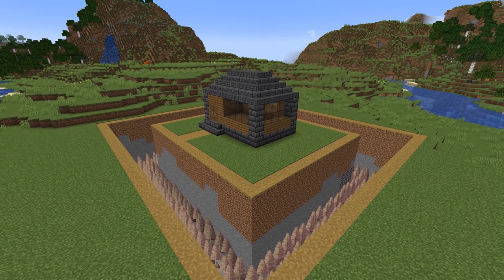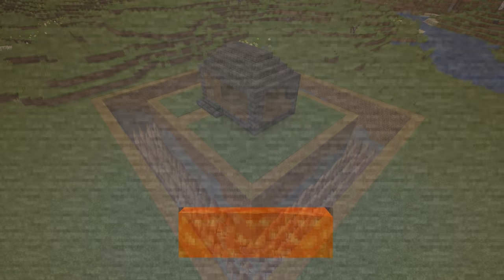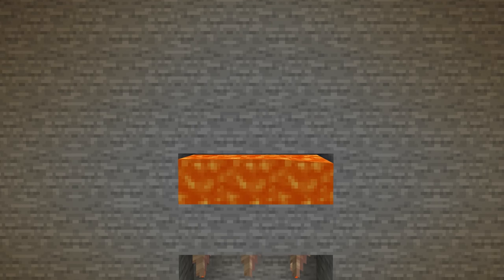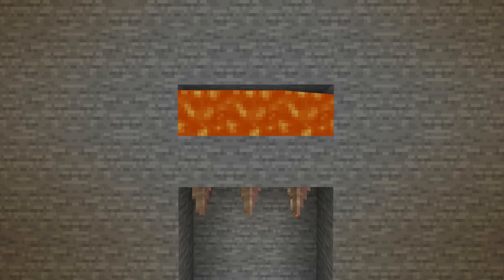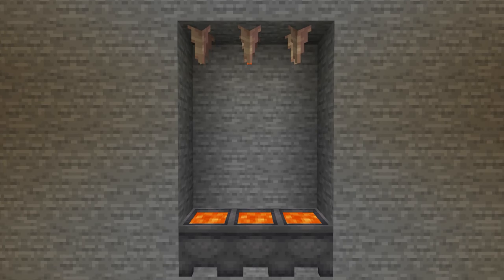Next up, pointed dripstone — a really sharp block to protect your base. But it can also be used to farm lava: placing lava above the dripstone will start making lava drip, and to harvest it, leave a cauldron under the dripstone.